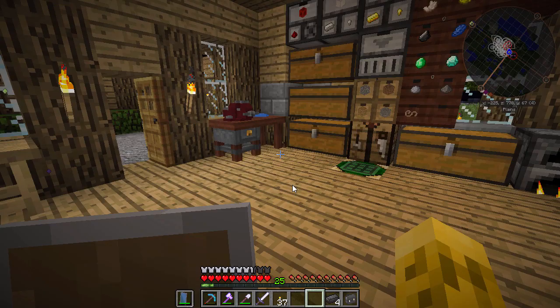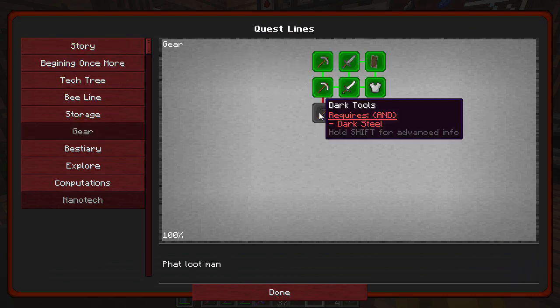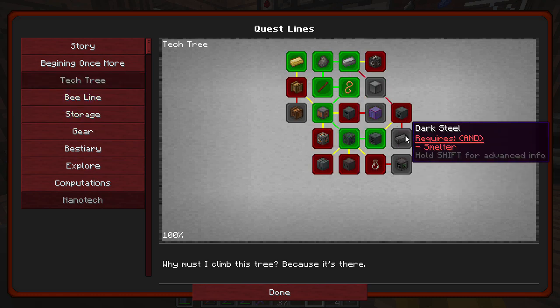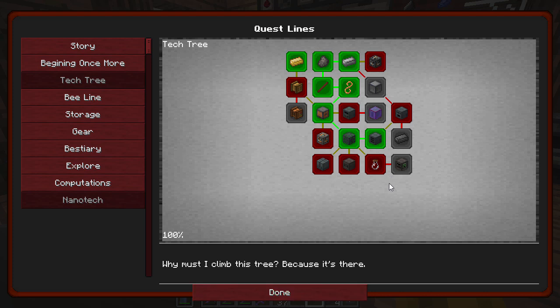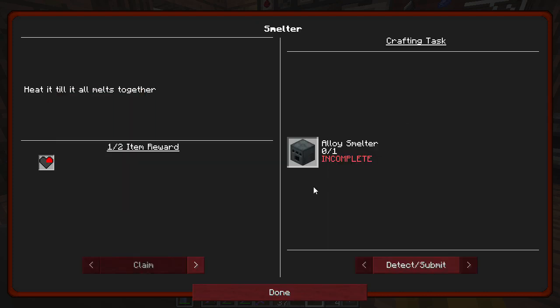We just got some dark steel. We might as well use it. And if I look at the quest line here, if we go back to gear, one of it wants dark steel or dark tools, but that requires the dark steel quest, which I guess is in the tech tree. Yep, there it is. So it's not going to let us get that until we get the smelter. Oh — are you serious? Yep. I've got to build another one.